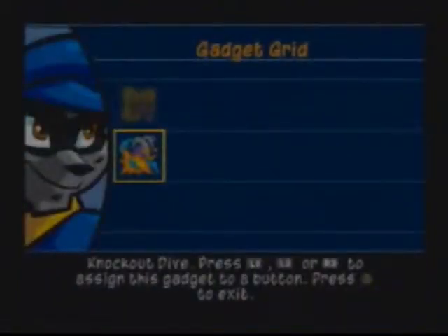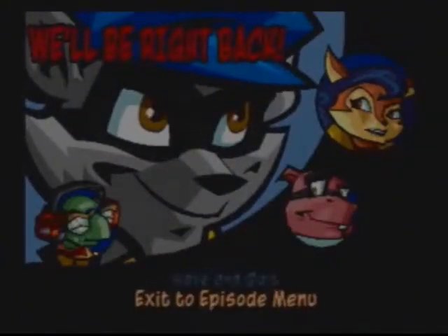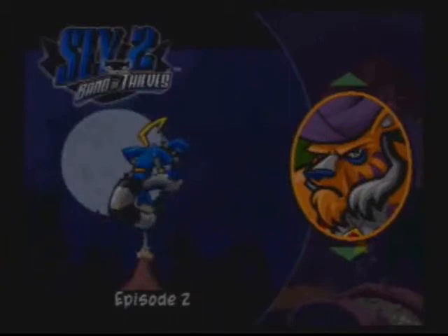The knockout dive — you've gotten the knockout dive move! Moves you can select and assign to a button. I've assigned this knockout dive one to L1. So now I can press L1. If you see now in my health bar, I have a little brown bar under it. If I press L1 it does the move. But using those special moves makes the special bar go down. I'll see you guys next time when we'll do — we'll start episode two, which I can't remember the name of. Bye!